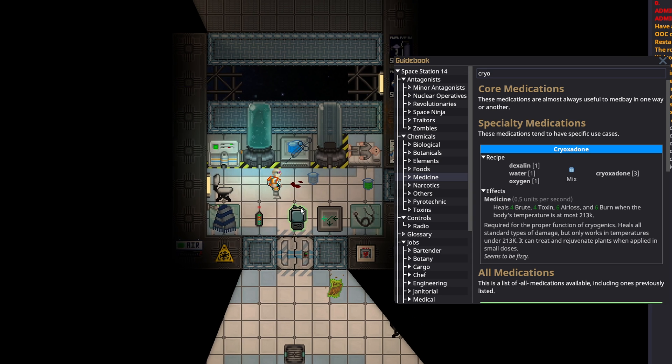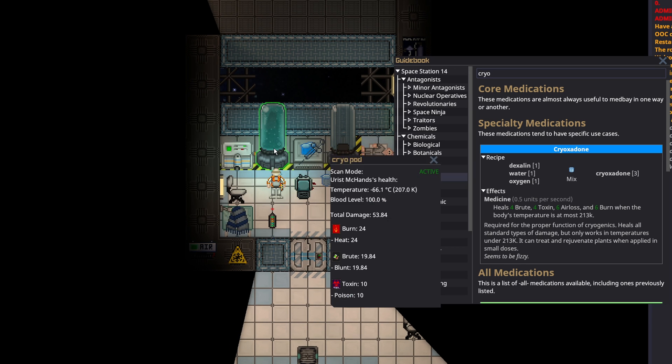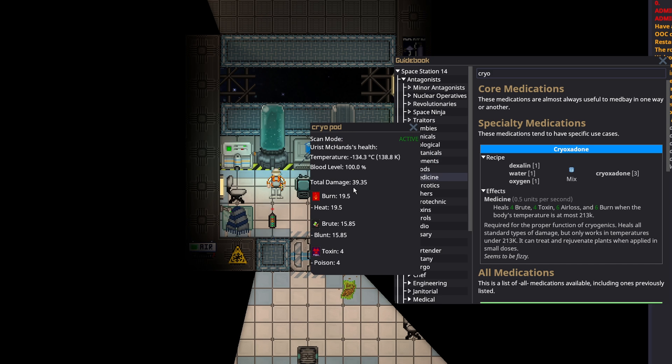Once they're in the pod, let's just double check — we have the proper temperature in the cryo pod and a good pressure. Do not start putting medicine in until their body temp drops below 213 Kelvin. The way you inject medicine in them is really easy: you just take a beaker or a large beaker, left click on the pod, and it'll put the medicine in the pod, and you'll see it will instantly start injecting them. Cryoxidone has no overdose, so you have no risk here if you aren't paying too much attention.